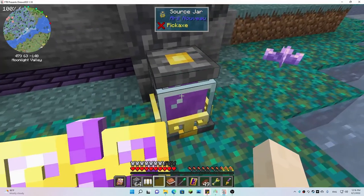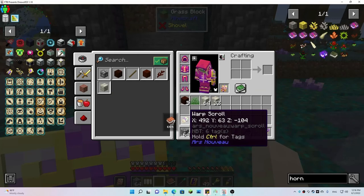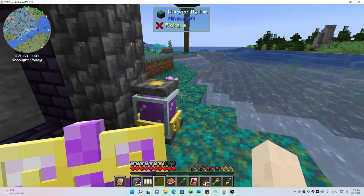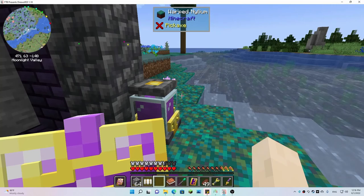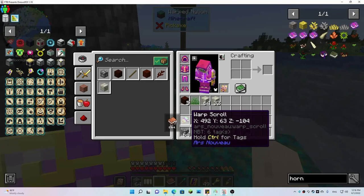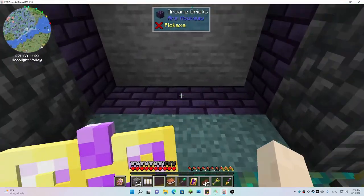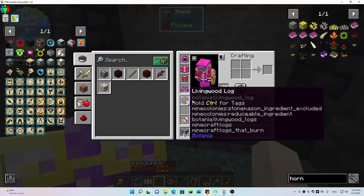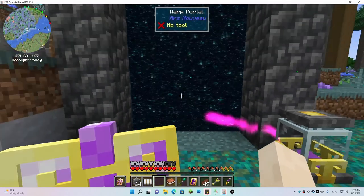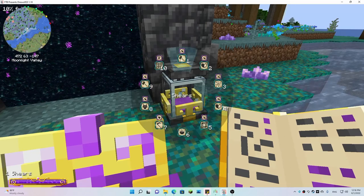I have my warp scroll that I created and bound to the spot across the river. As you can see our location is 471 63 negative 148, and this is 492 63 negative 104 — a different spot. I have my source jar nearby and my portal created, so all I gotta do is throw this warp scroll in the portal — and it drained a lot of the mana.